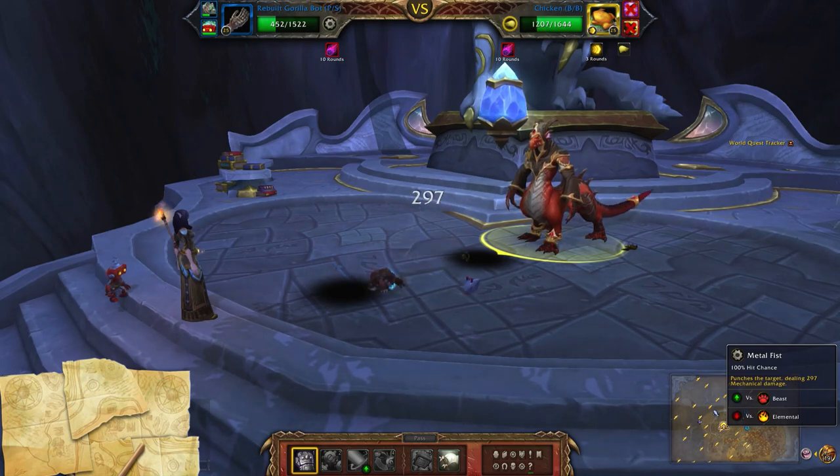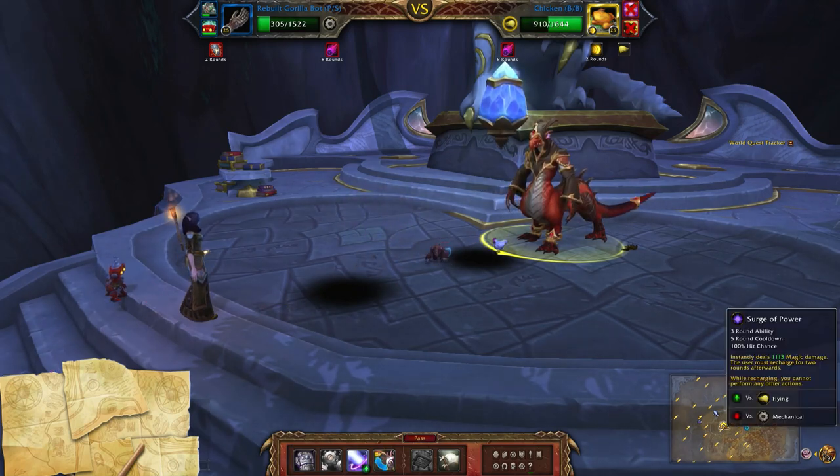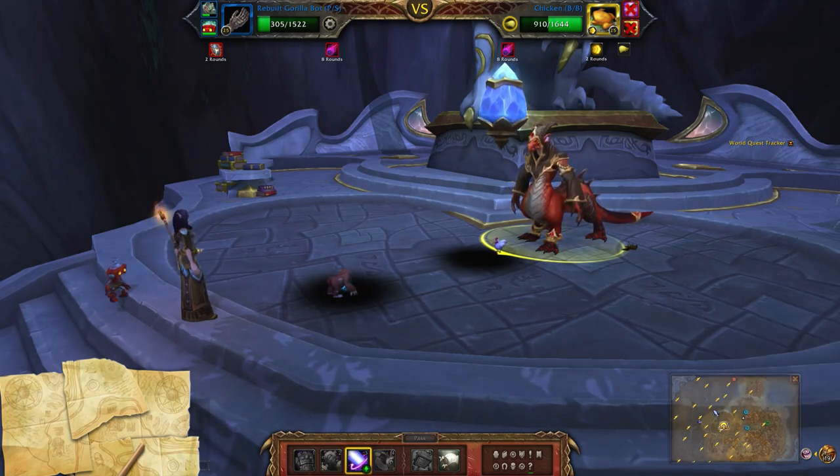Okay, so I'm going to use metal fist to start. Let's do one more of those, because you want to make sure he's under the default 1113 magic.